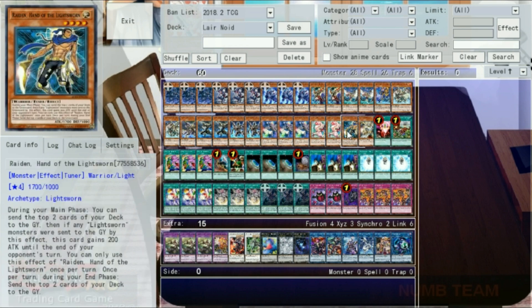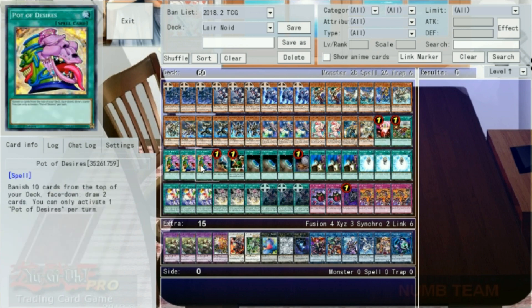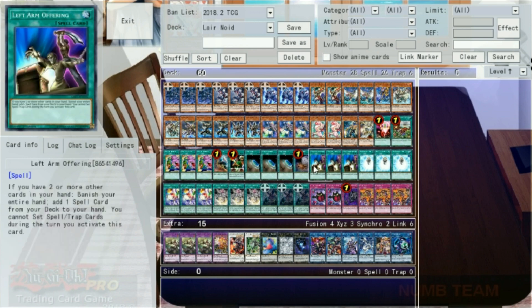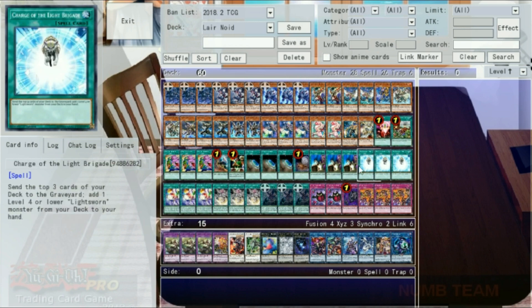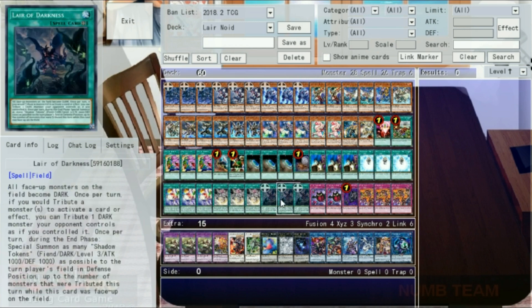For good stuff in 60-card, we have two copies of Snow, one Raiden, and one Wolf. For spells: one One for One, one Grass, three Pot of Desires, one Monster Gate, one Reasoning, three Terraforming, one Foolish Burial, three Left Arm Offering — to get Grass usually, but occasionally the field spell — three Charge of the Light Brigade, three Void Imagination, three Void Vanishment, and three Lair of Darkness.